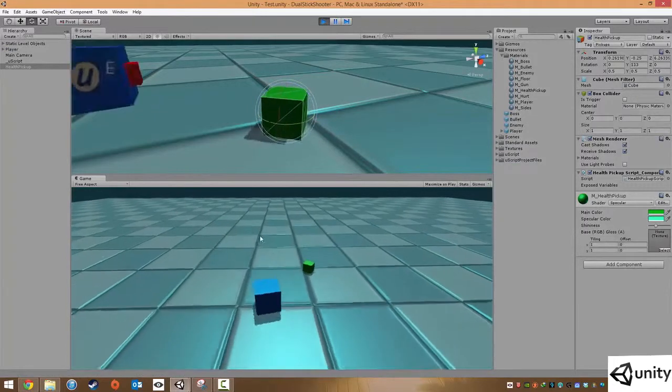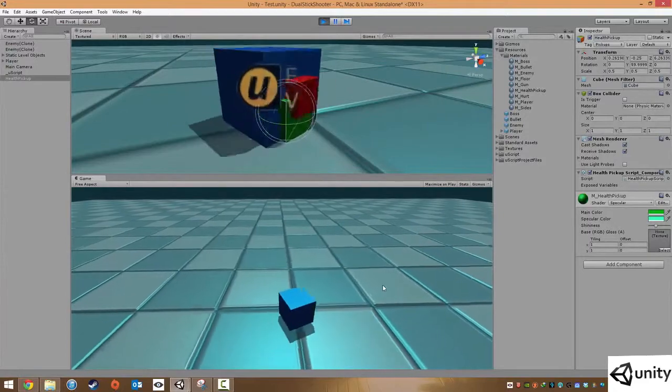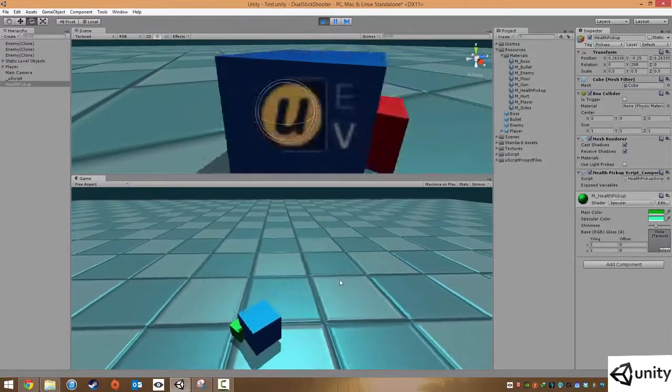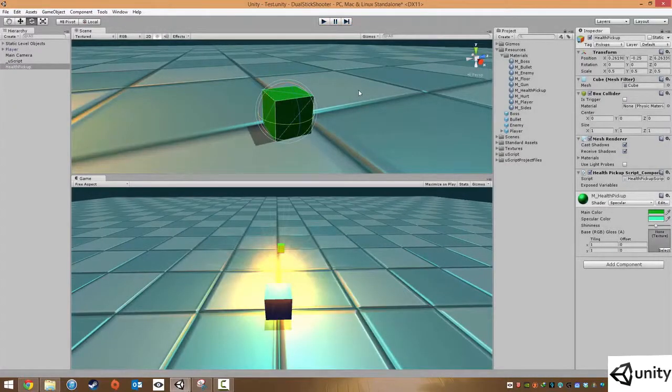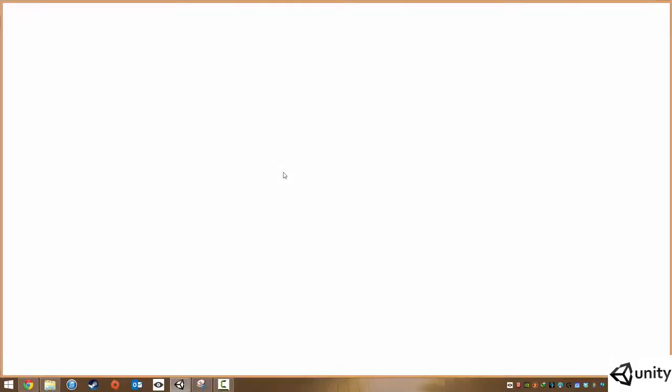Now in the game the actor rotates on the spot. At the moment we can walk through the pickup - we need to make sure that doesn't kill us, which would defeat the purpose.